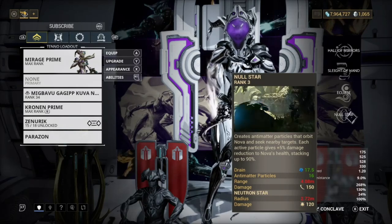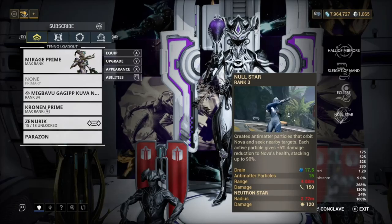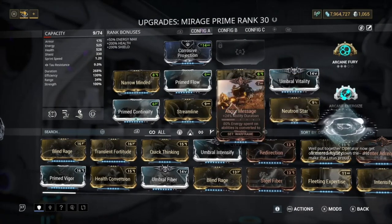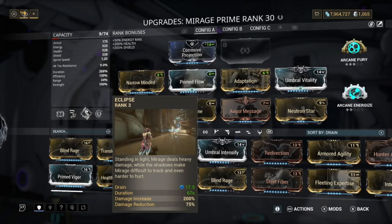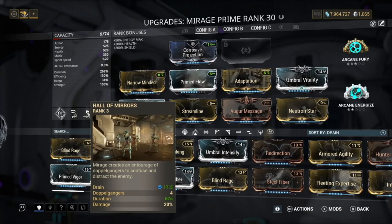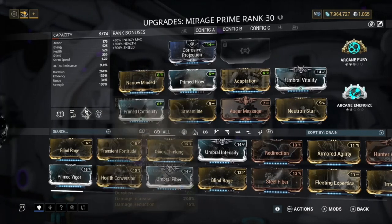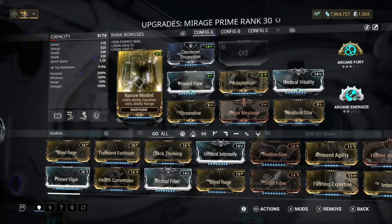Null Star is the Helminth ability we have subsumed onto Mirage and this is a really fun build to play. You get a lot of damage because Eclipse gives basically 200% damage increase, your Hall of Mirrors gives 4 extra clones for more damage, and I was using the Cronium Prime — if you saw the start I was doing a lot of damage really quick.